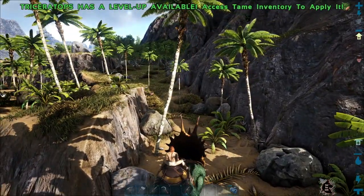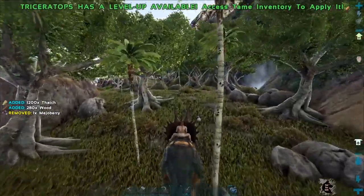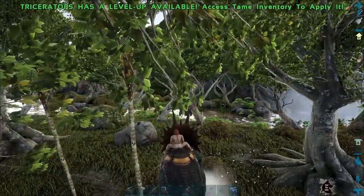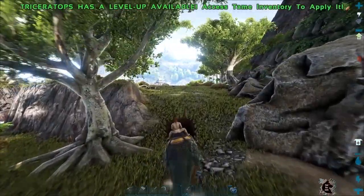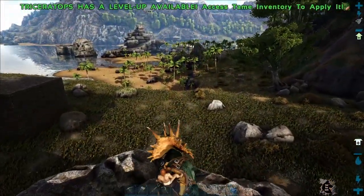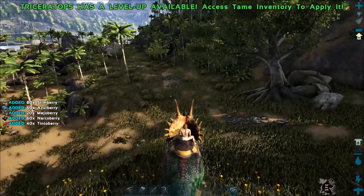That was fun, let's try that again. Oh my — flying dodos everywhere! At full charge it's even faster and more deadly. So I tamed a big Triceratops to gather berries, and I need narco berries to make more tranqs to tame more dinosaurs.